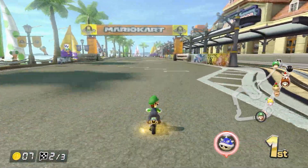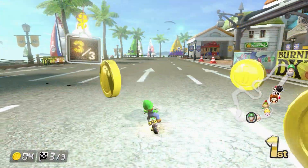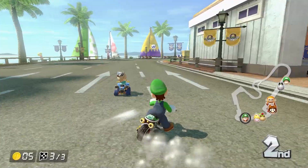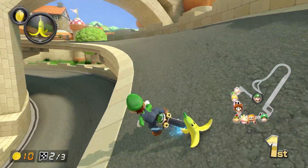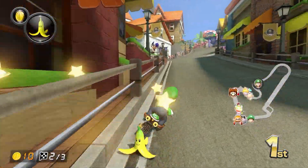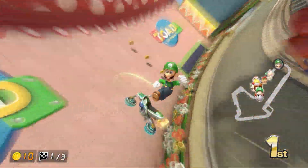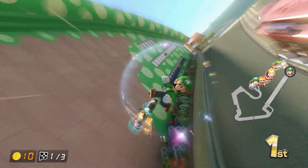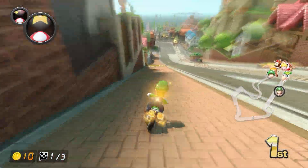Unfortunately, this track falls into the same trap that Thwomp Ruins does, though it's in some ways even worse here, where there's really only one good pathway to take. The double item boxes on the bad paths don't really encourage me to take them because they're so much slower. Or maybe I'm just too good at the game, who knows. Although the anti-gravity section is very short in this one, it does feel rewarding and satisfying to go up on the side of the buildings. It's just a fun time.